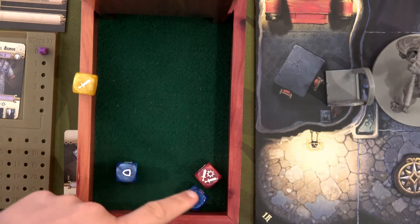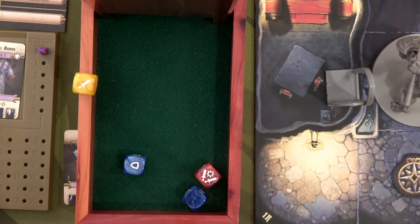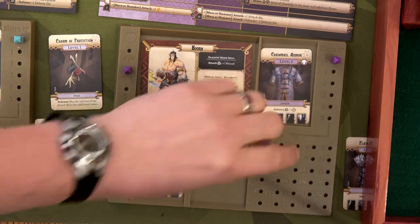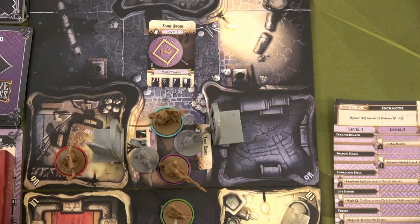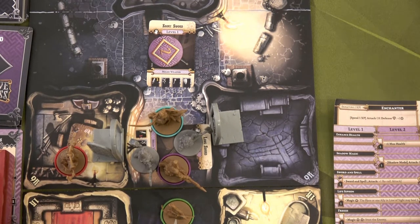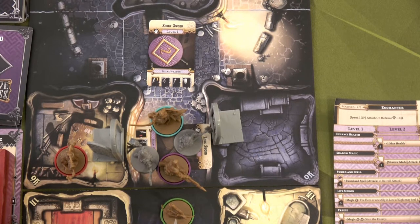One, two, three points of damage with one shield — that does another two points, taking out another minion. That other minion has one wound. We'll snag one XP for that, take out this minion, and now there's only one minion and one boss left. I was really hoping I could take out that second minion and maybe headbutt the boss, but he's not going to be able to do that.